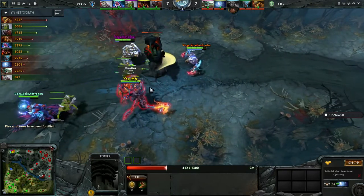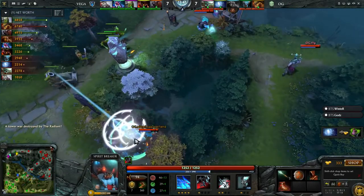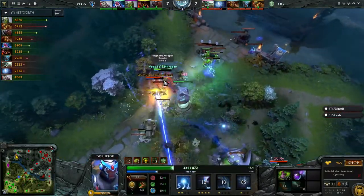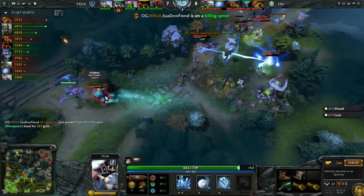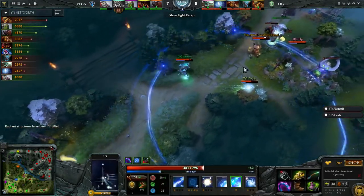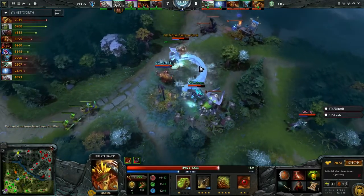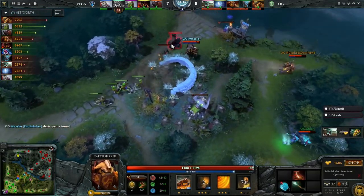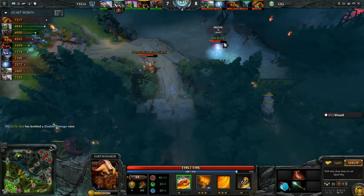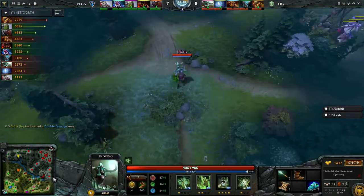The next couple of minutes will be really crucial because they have a lot of unspent gold on the Bristleback. Ideally before you take a fight, you want to spend all that gold, get an item, then try to take a fight. It looks like they want to defend mid — they're going to bring in Solo here. But there's a Bristleback waiting on the side, the tombstone gets dropped, and Solo is in all sorts of trouble. I think Vega made a bad call trying to defend this one. Now they're going to find Tusk getting chased down as well. OG should be able to secure this tier 1 mid tower while they lose their top tower — a reasonable trade all things considered. Miracle gets given the last hit as well, so back up to 1700 gold.